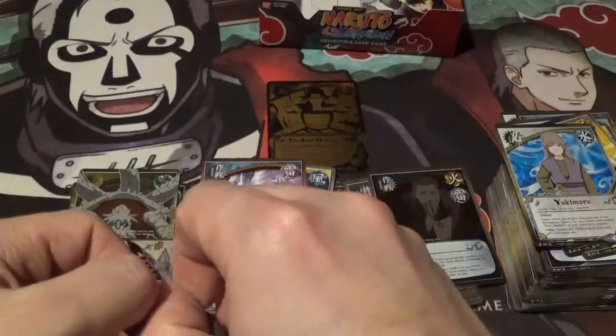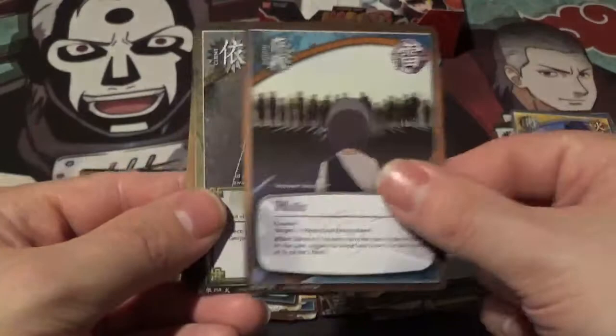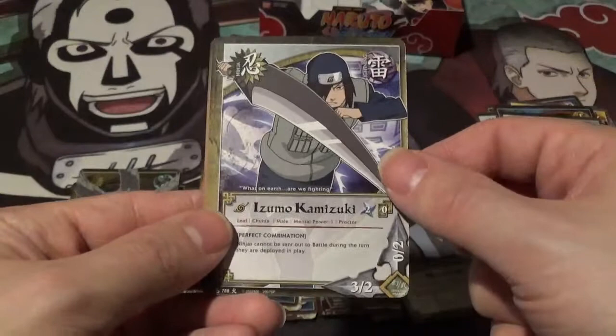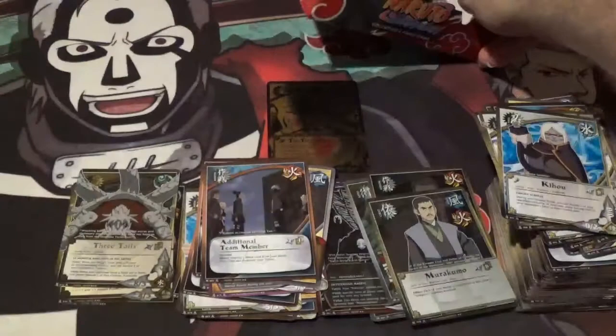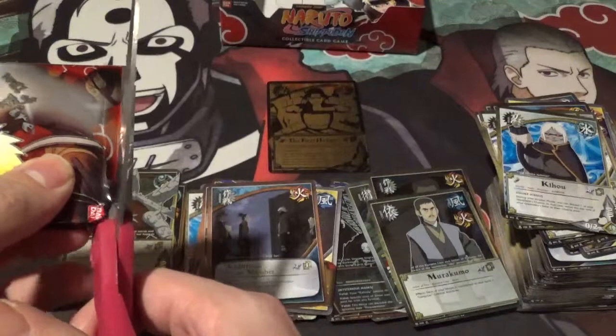That pack opened way much easier than normal. Sharing the Pain — Yu-Gi-Oh card — Hate, Murakumo, Queen Bee, Five-Pronged Seal Release, Farewell, Gaara of the Desert, Yuzumo, Ki-Hu. And our rare is Additional Team Member — fire mission. We got three packs left. Let's see if we can pull a really awesome reverse holo. I think we pulled the best one we could have though — that Kakuzu Four Demon's Soul.